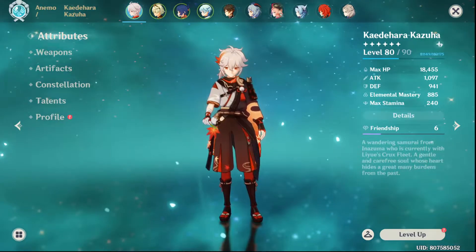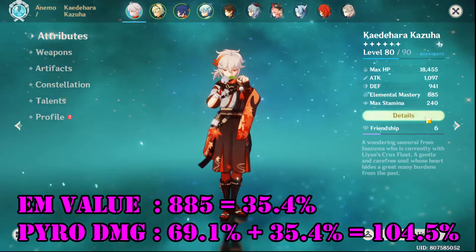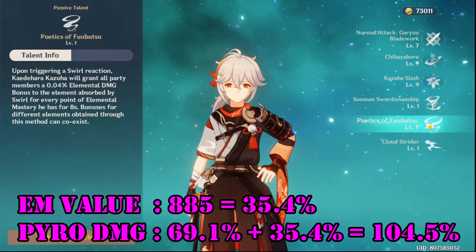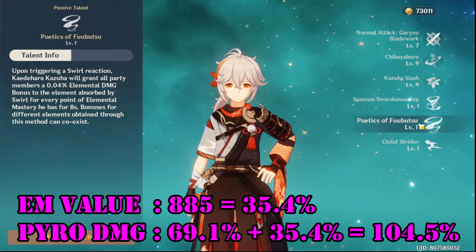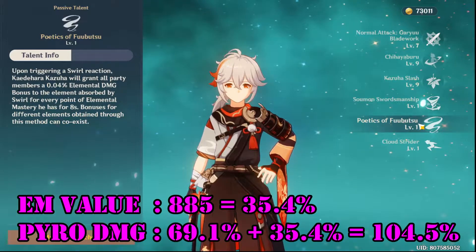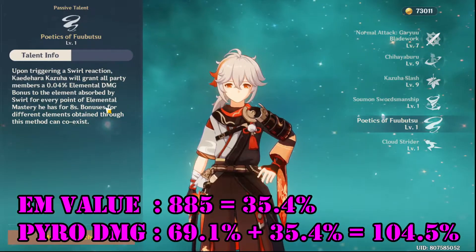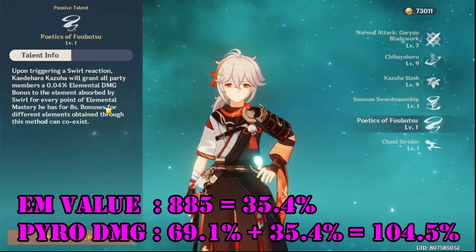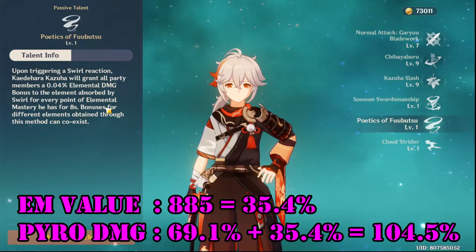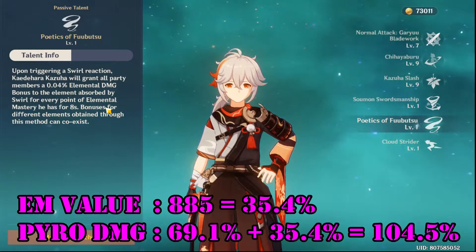Next I will show you my Kazuha's detail with an EM value of 885. This means that the buff is going to be 0.04 × 885 elemental mastery value, which translates to 35.4% elemental damage bonus. So Xiangling's pyro damage bonus will be 69.1% plus 35.4%, which is 104.5%.